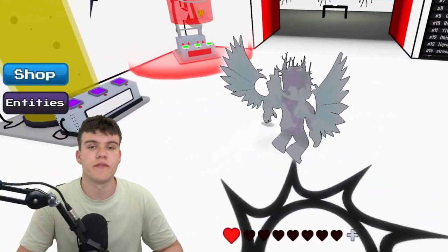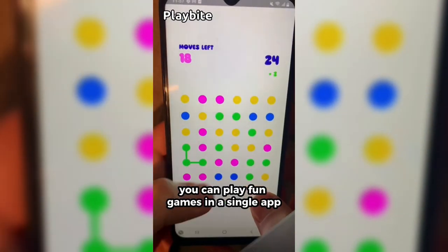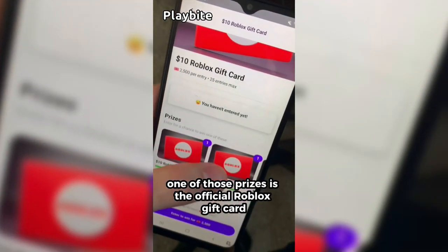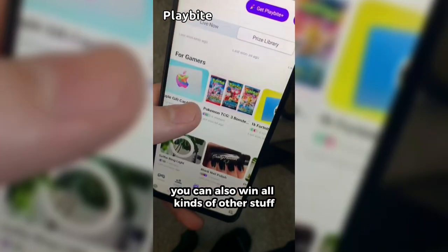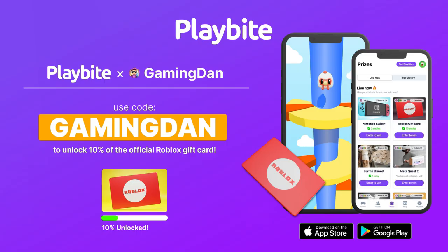If you're ever in need of Robux, go ahead and download this app called Playbite — it's like an arcade on your phone. You can play fun games in a single app and win prizes, including the official Roblox gift card, electronics, snacks, and cool fidget toys. Download Playbite today via the link below and use code GamingDan to be 10% of the way to earning your first Robux gift card.